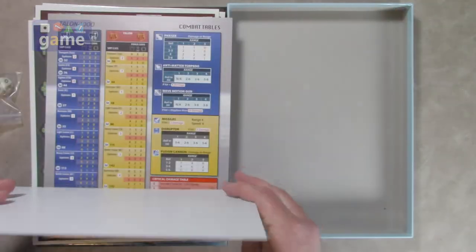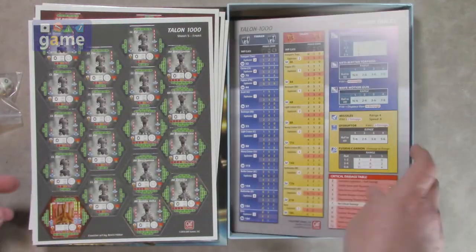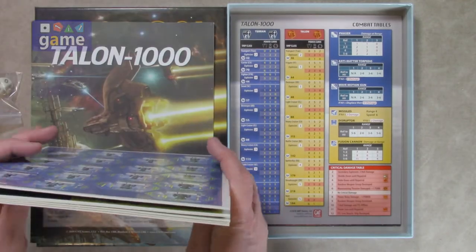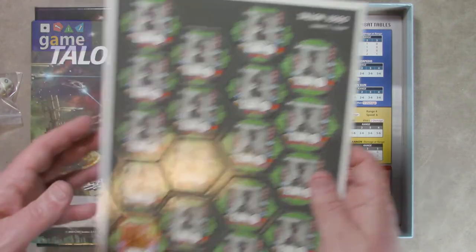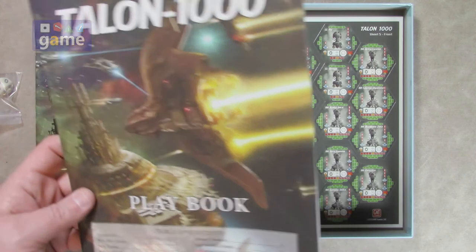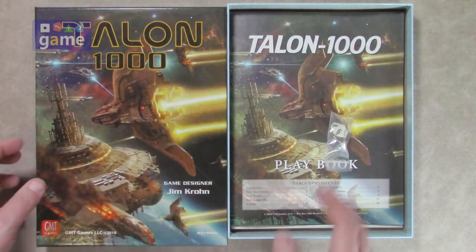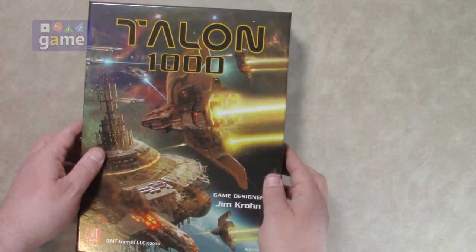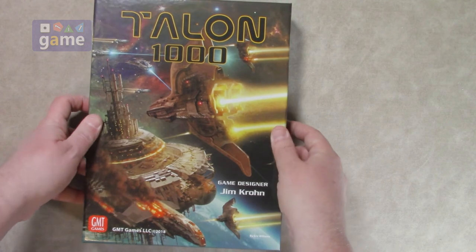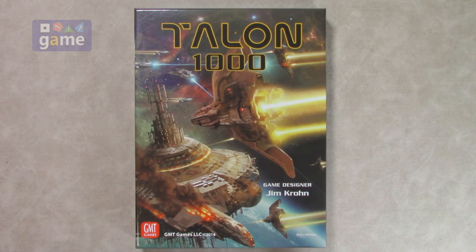Can't wait to get into this. So if you pick up Talon 1000 — T-1000 — you will get a mat, a flowchart, AI combat tables, five sheets of double-sided ship counters for Terran, Talon, and the AI, a 24-page playbook, and a 10-sided die. That's what comes in Talon 1000. Hope you enjoy it — I'm looking forward to playing it myself. From GMT Games, designer Jim Crone. Thanks everyone for watching. God bless you, bye-bye.